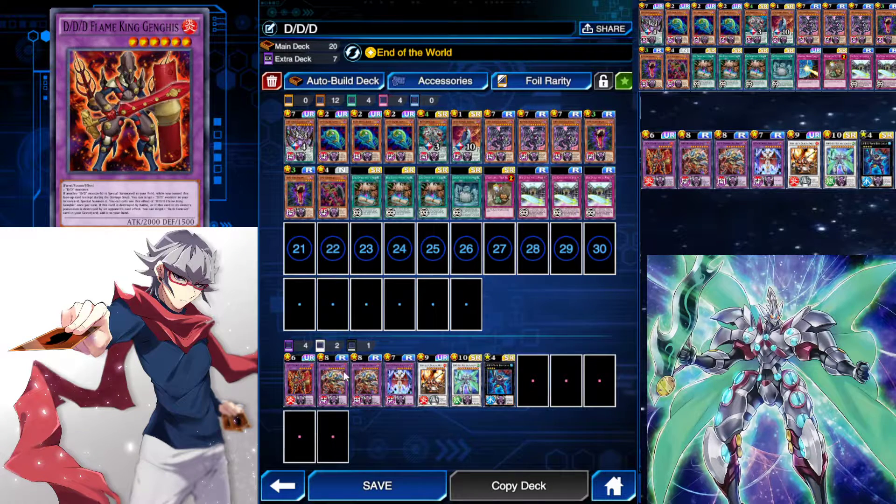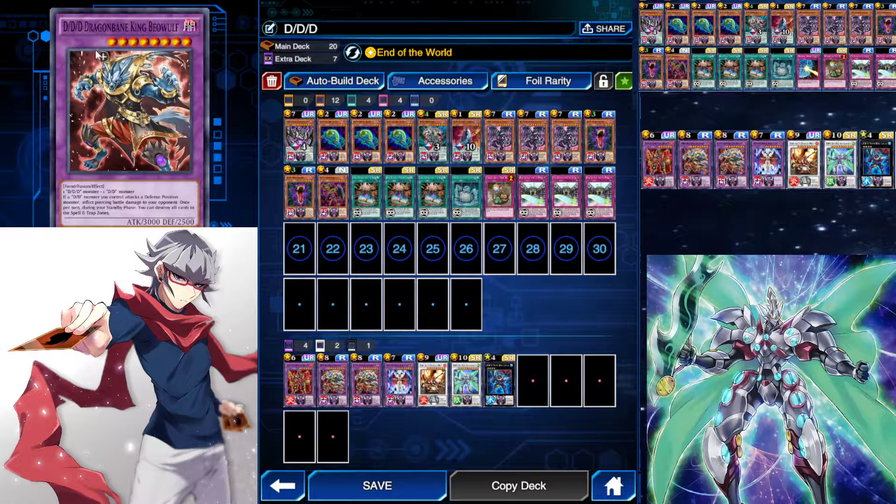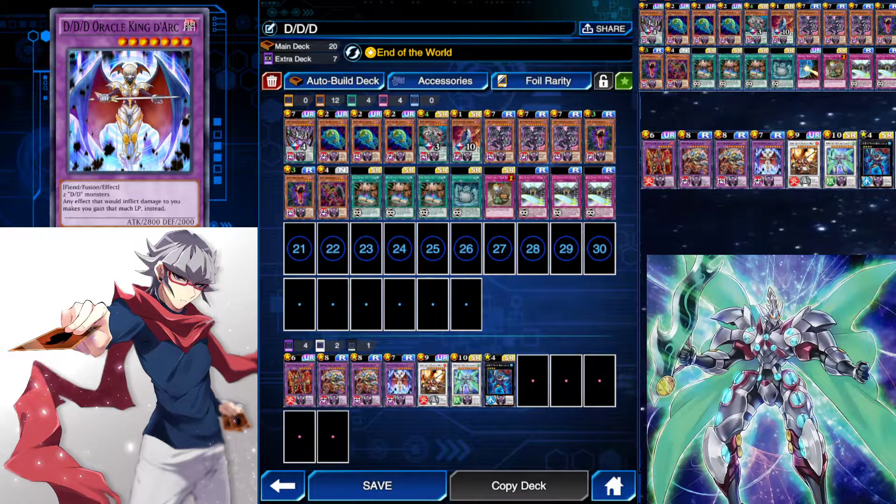Let's go into the extra deck. DD Flame King Genghis — once you special summon a DD, you can special summon a DD from the grave. DD Dragon Bang King Wolf is insane as well. During your standby phase on your turn after you summon it, you can destroy all cards in the spell and trap card zones, including Pendulums. Then you got DD Oracle King Dark, which basically turns all your burn into life point gain instead.